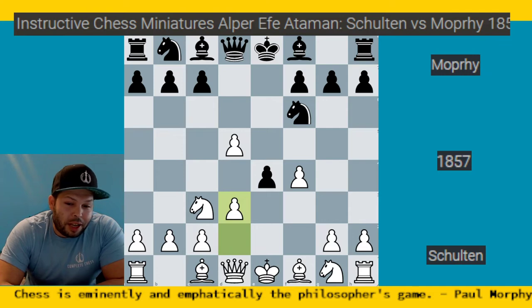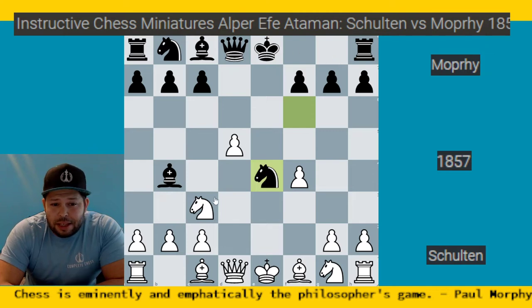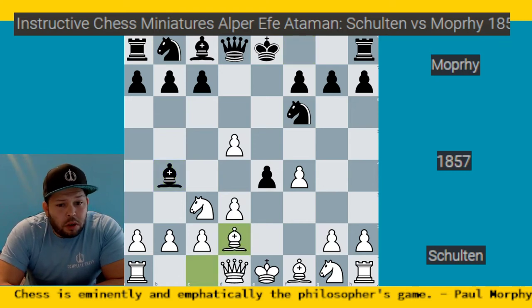Of course Morphy sees your plan and stops it. He continues with the correct principles: develop your pieces, develop with a pin. The first pin of the game — bishop b4. Now you can't even take on e4 because knight takes e4 leaves black ready to castle with c3 already being attacked twice. Something's gone wrong: black has more development and you played the gambit line. Bishop d2 is played — white wants to take on e4 and win the pawn back.